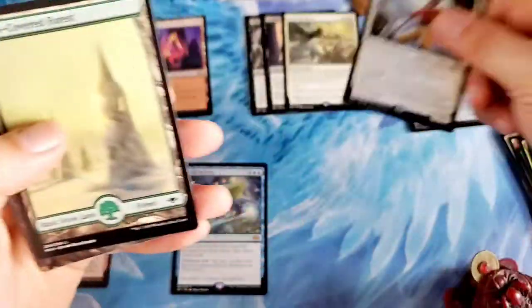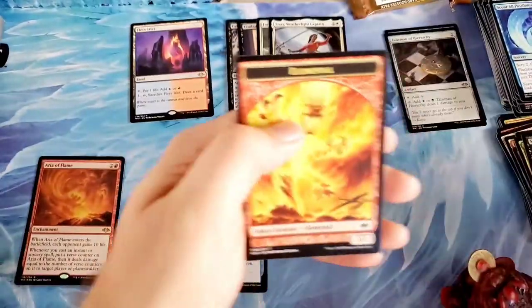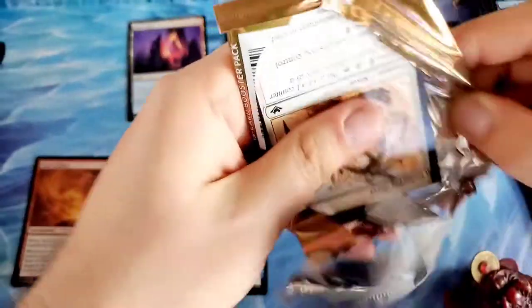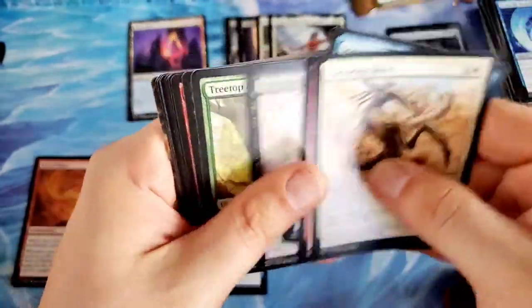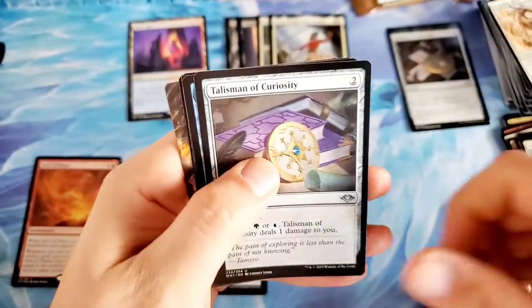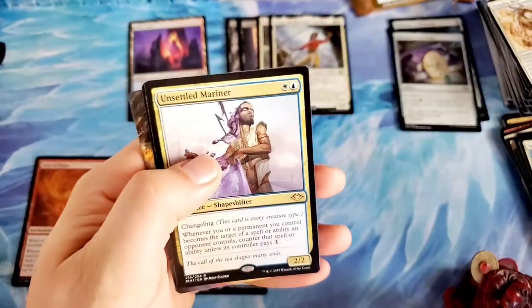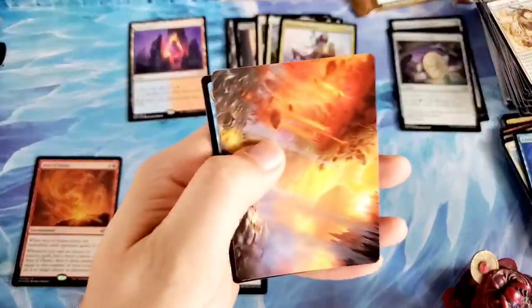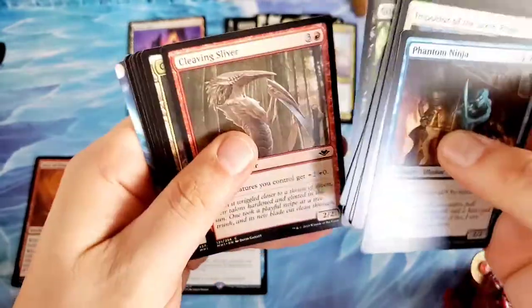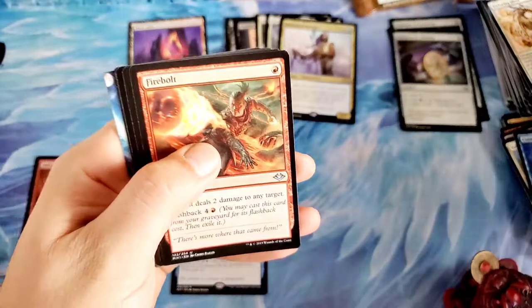Into Sisse, Weatherlight Captain. These backwards boxes — or forwards boxes, whatever you want to call them — I think one of them is like the Japanese print run, the ones printed in Japan, not the Japanese language. The other one I don't really know where it gets printed — somebody probably knows, leave it in the comments. Talisman of Curiosity there, a Cunning Evasion into an Unsettled Mariner.